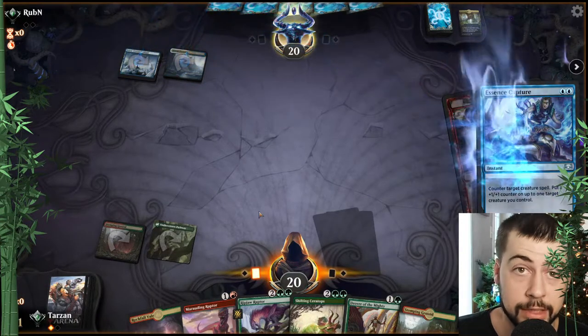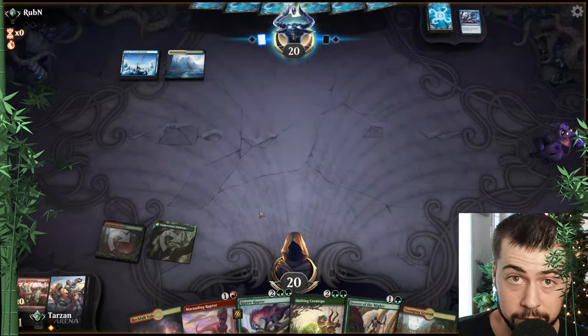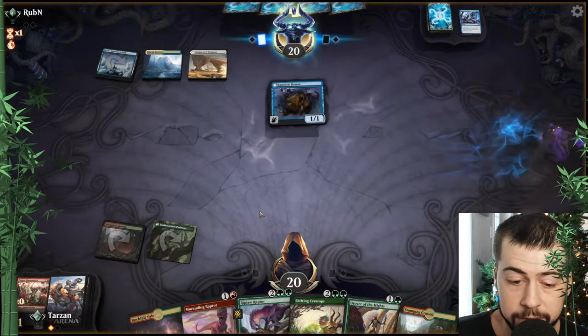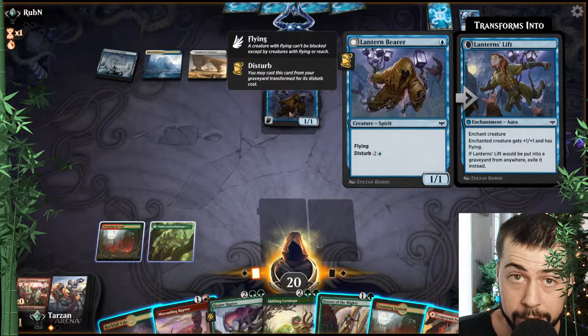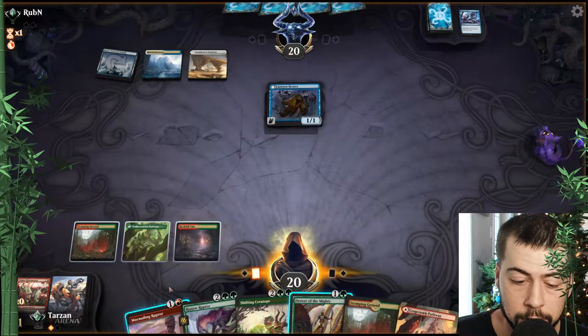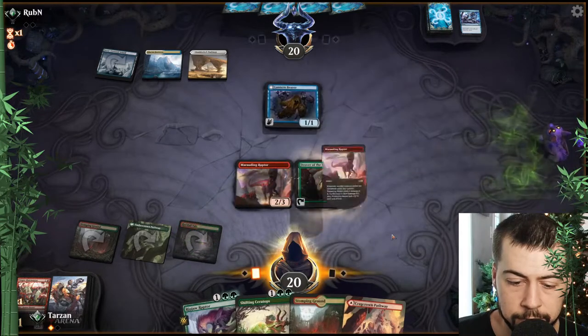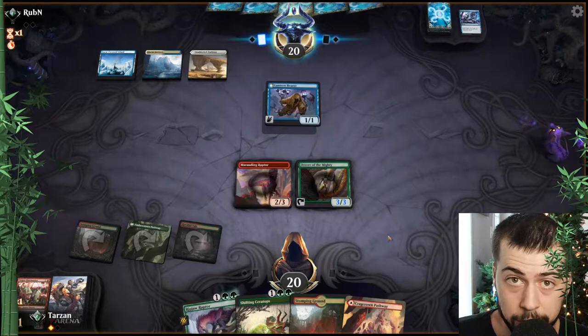Essence Scatter, Essence Capture — hey that's alright, they didn't have any creature to put those counters on. Not the end of the world. We can still go Marauding Raptor and Drover here, which is pretty decent. Next turn probably Shifting Ceratops with... how many creatures are blue?